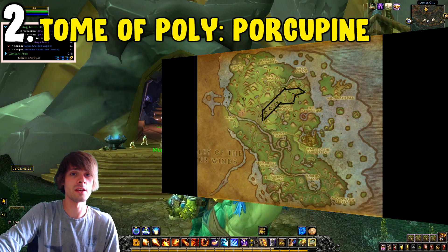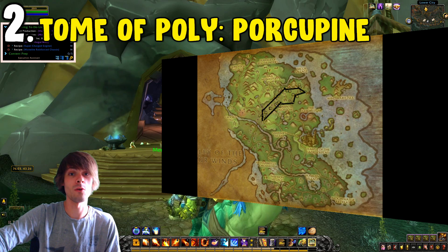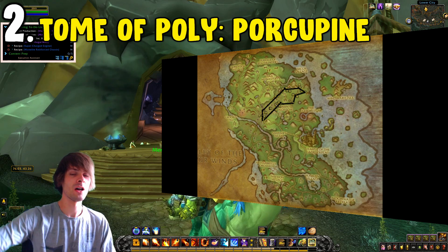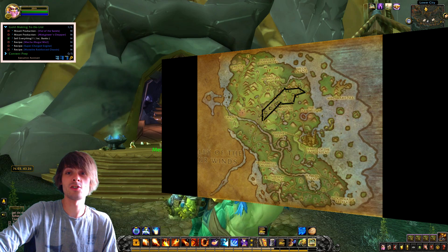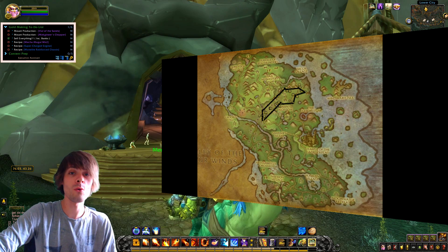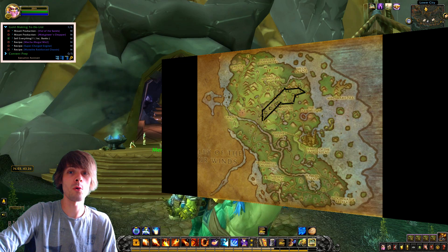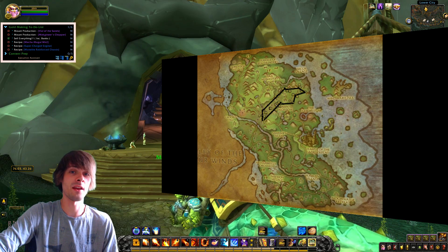This one can be found up within the Jade Forest. It's pretty easy to do — all you have to do is fly over to the area shown on the map right now and just kill all the porcupines with a mage. Remember, this is a mage-specific farm so you have to be a mage to farm this up. Just go ham and destroy all of the porcupines; you have a chance of getting a Tome of Polymorph: Porcupine, and if you do it right you'll get quite a few within an hour.